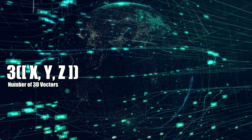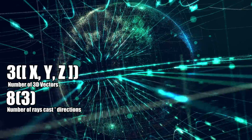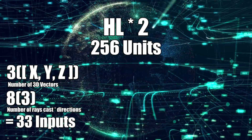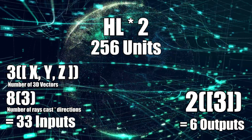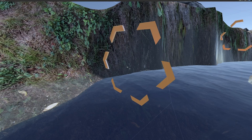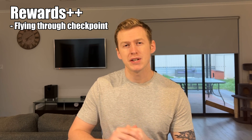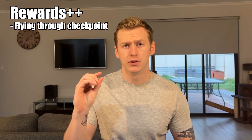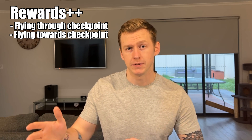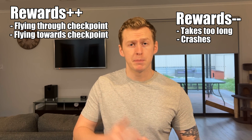Since we have nine explicit observations and 24 total rays cast per plane, that gives us 33 input neurons, two hidden layers with 256 units each, and six output neurons, for a total of 551 neurons in our agent's brain. When the agent flies through a checkpoint it gets a reward. To speed up initial training, I gave the agent a small positive reward every time it flies towards the next checkpoint. If the agent takes too long to get to a checkpoint or it crashes, it's punished and the episode is reset.